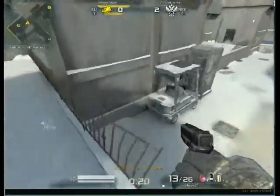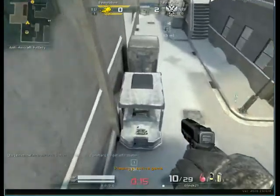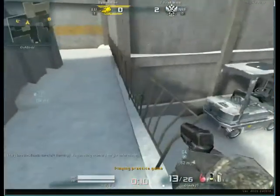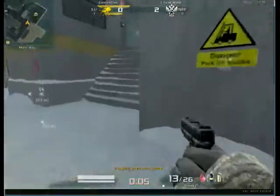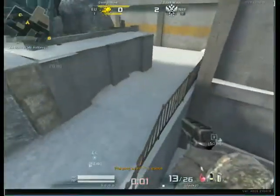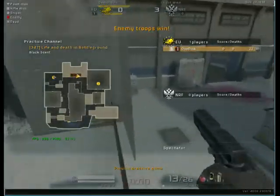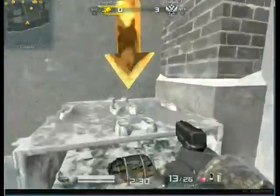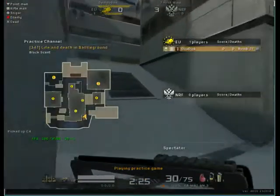I'm going to go over the NRF nades real quick. You know how most people have a buddy stand there and you jump on their head to get up? Well, if I didn't have FPS lag I could show you a better way to do it solo. I just did that solo — strafe jumping will allow you to do ridiculous things like this. People thought you couldn't strafe-jump there — wrong. So now let's go over the site 2 nades.